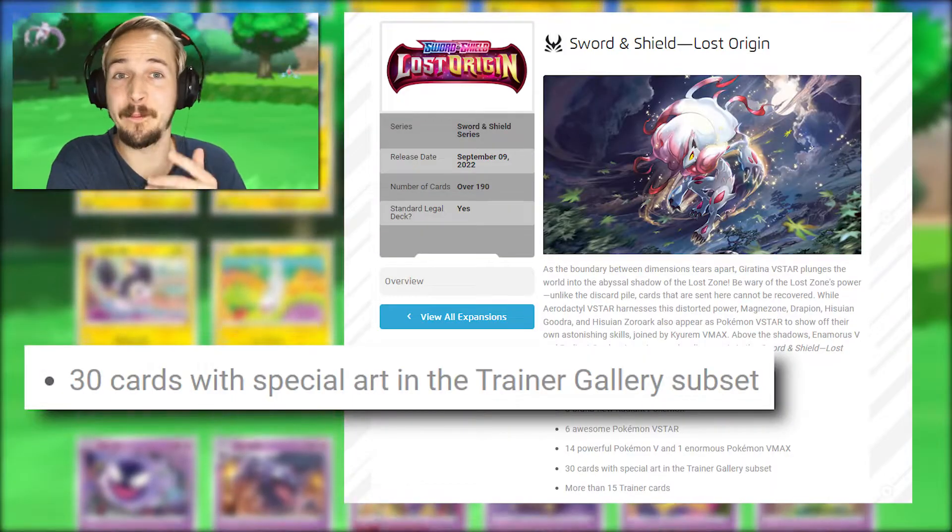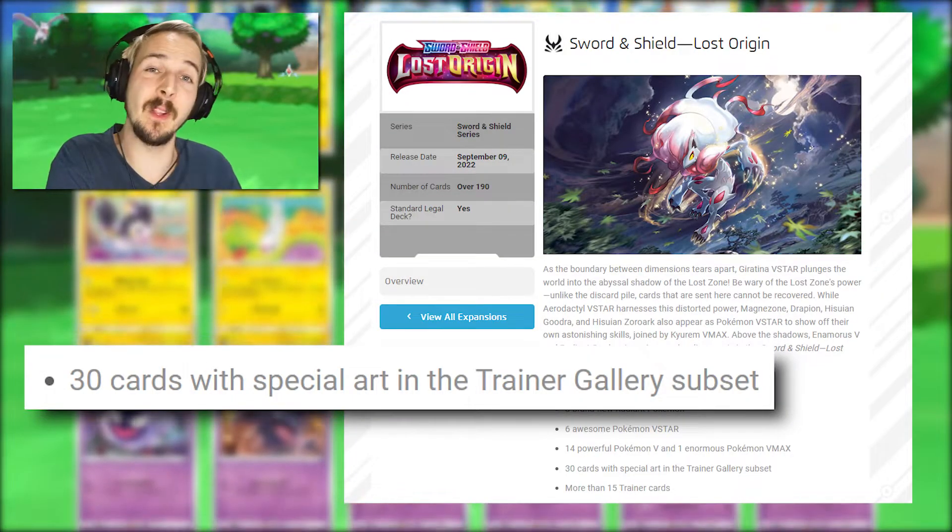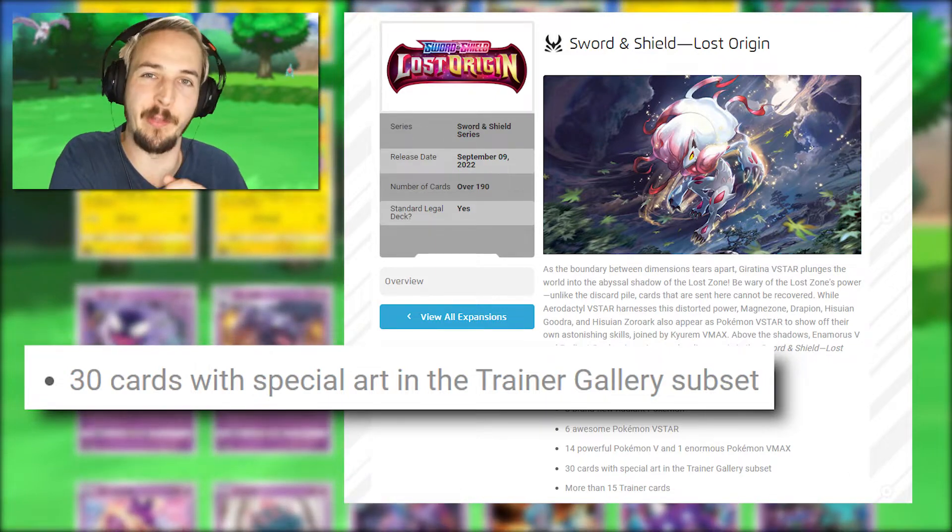The Lost Sweeper. The Pokémon website for Lost Origin also says that there will be another Trainer Gallery subset, which will come with 30 cards.